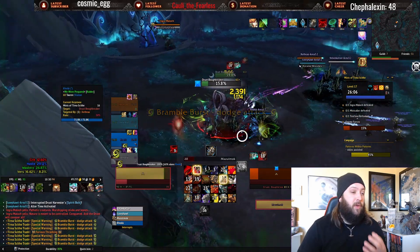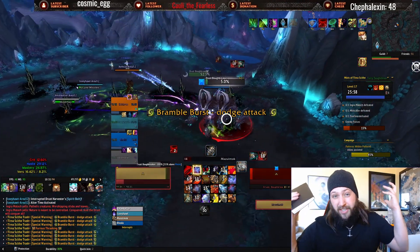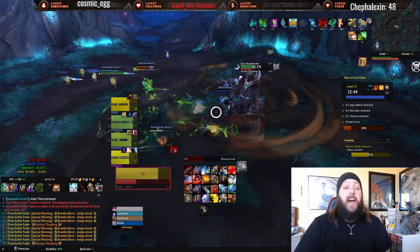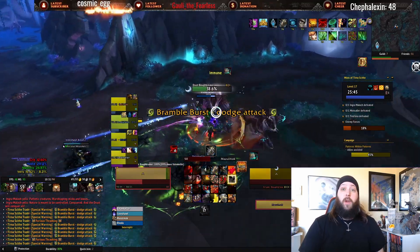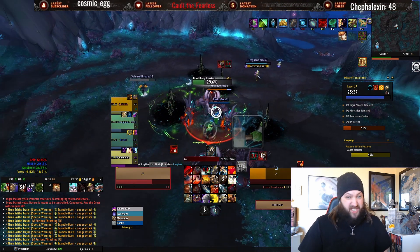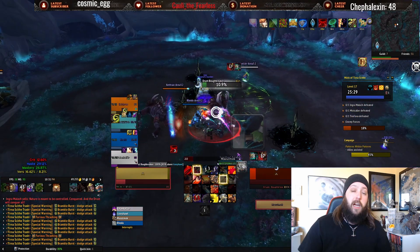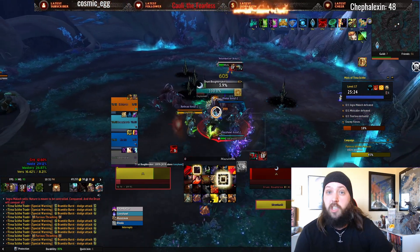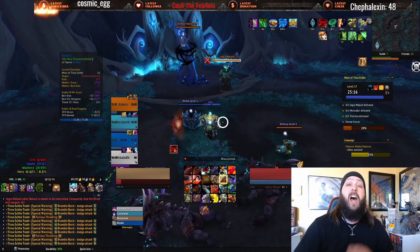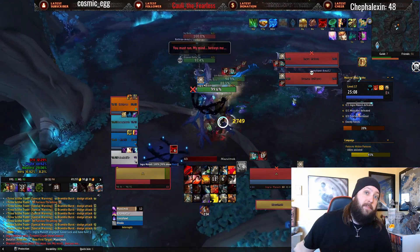Slows and Roots. This falls under the purview of Entangling Roots, Binding Shot, Disable, Hamstring, Flying Serpent Kick, Piercing Howl for Warriors — I can go on. There are a lot of specs that have slows, Shamans with the Totem, and I feel like they're underutilized. When I'm in a position as a tank where I have to kite, and I notice the mobs are moving 70-90% slower, I know some DPS has used their utility to help me kite.